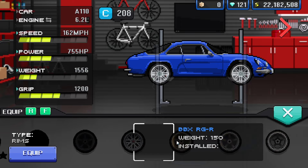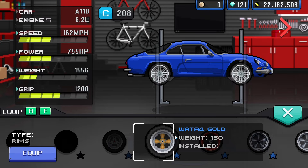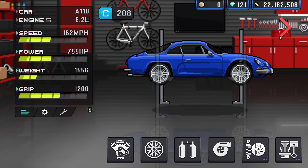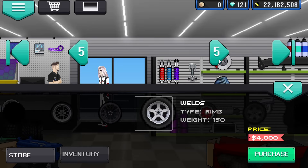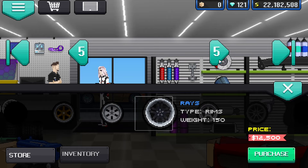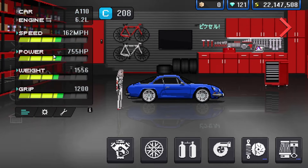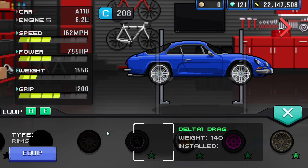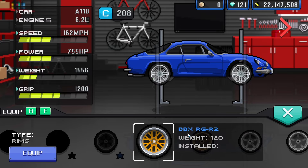If you have wheels that are 140 weight, that's not going to make a huge difference — it will make it ever so slightly a bit slower but it shouldn't be the end of the world. I don't have any very lightweight wheels, so let's go buy some from the parts store. If you don't get any lightweight wheels from crates, you can use the BBX RGR2s from the parts store.